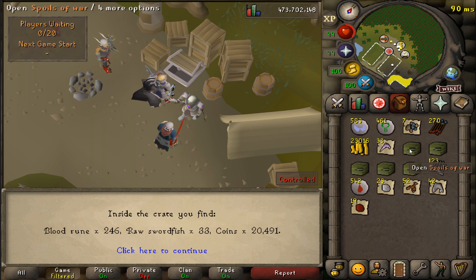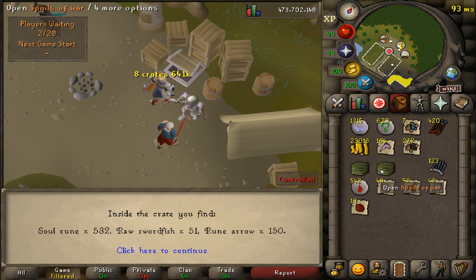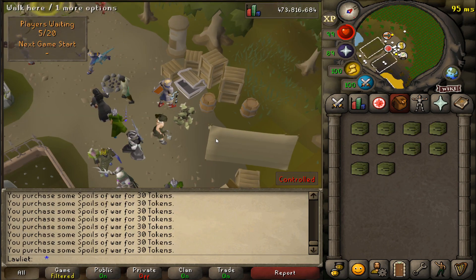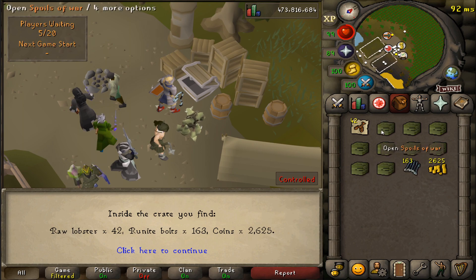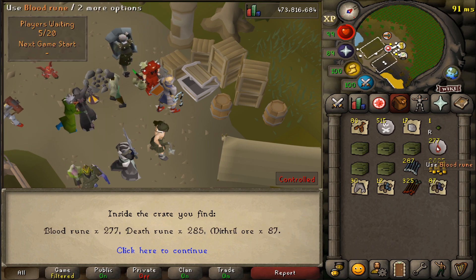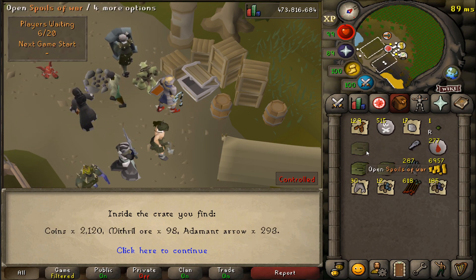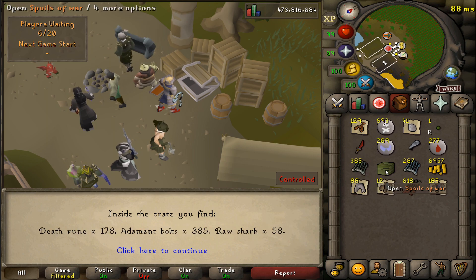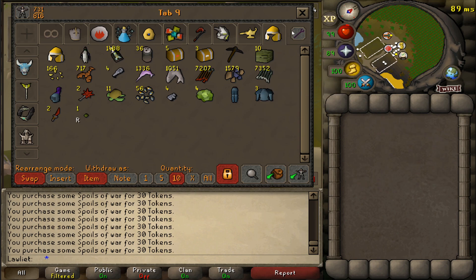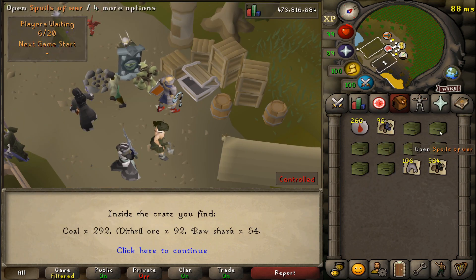Of course, you can also just kill other players — attacking them and keeping them off zones will help towards zeal too. Besides the Justiciar setup, I also had the Armadyl Crossbow for range and brought Dragon Claws for the special attack. I messed around with the Armadyl Godsword for a bit but found Dragon Claws were a lot more fun. It's pretty satisfying to go in for the double claw rush and get the kill when someone's attacking you or one of your teammates.